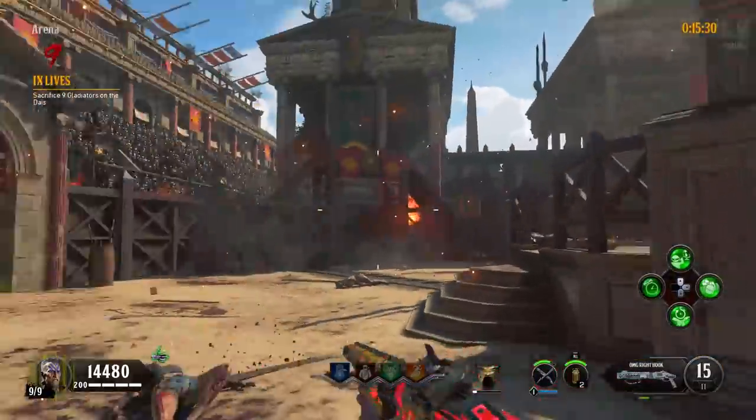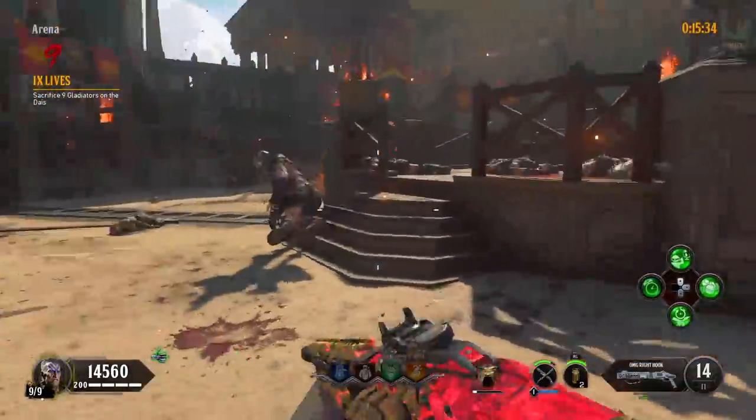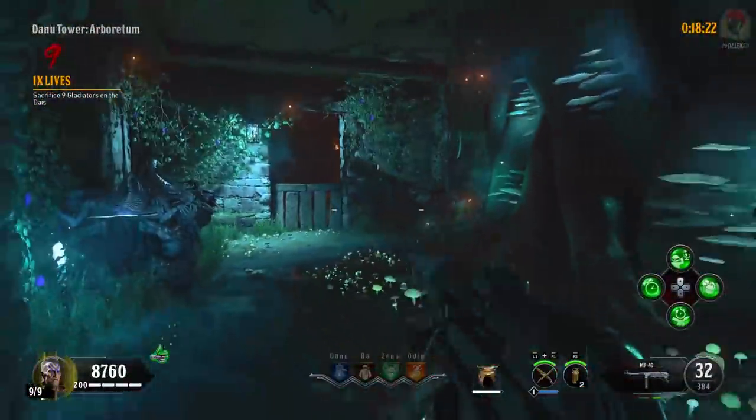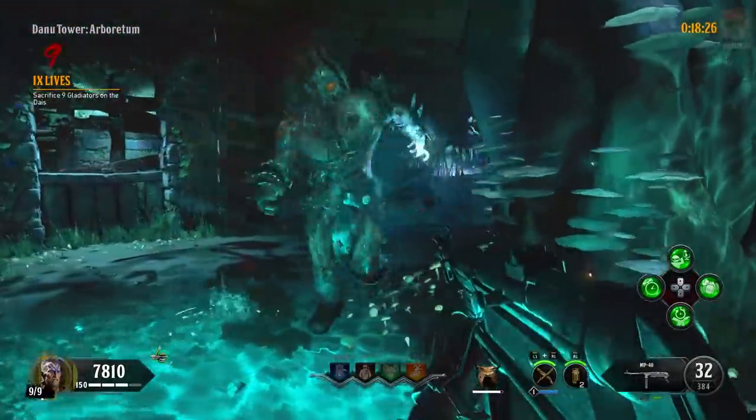If you don't kill one in the middle successfully, don't worry as there is a total of 12 gladiators that will spawn. I like to save one or two at the end to hit the mystery box a few times to see if I can get a Homunculus, but if not, don't worry as we're going to have multiple chances to hit the mystery box.